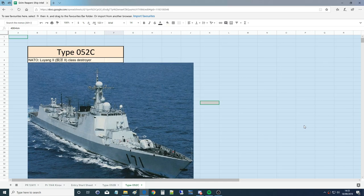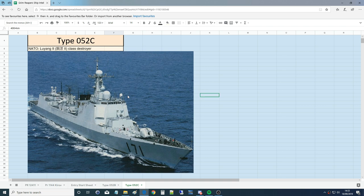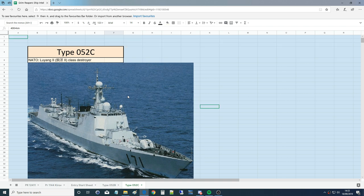Hello and welcome back to the Reapers. Today we're looking at the Type 052C destroyer in DCS World. We've already looked at the 052B destroyer, which the C is obviously based on, but it has massively superior weaponry, as we'll find. I've got Daishi with me here who's doing all the work behind the scenes. Say hello, Daishi. Hello.